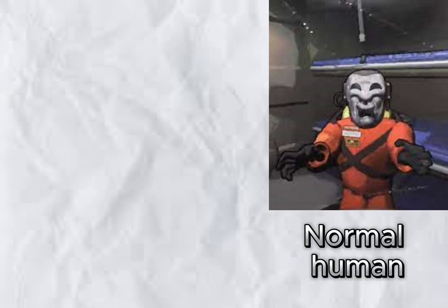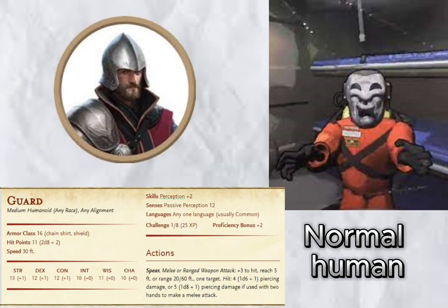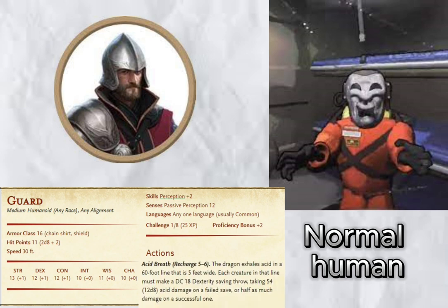The Masks. Besides the mask and the blood spewing, they're pretty much just normal humanoid enemies. So if a player is turned to a mask, give them the player's stat block. And if they spawn naturally, give them the stat block of a normal guard. The only difference is, whatever attack they had before, replace it with the acid breath of an adult black dragon, and then convert whatever player that dies to a mask enemy. Since the mask can be seen to grab players before turning them, maybe make them have to grapple the player before attacking.